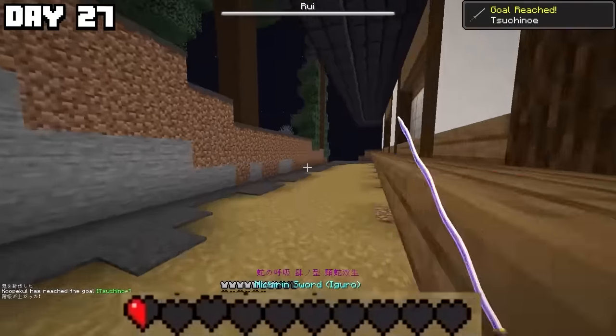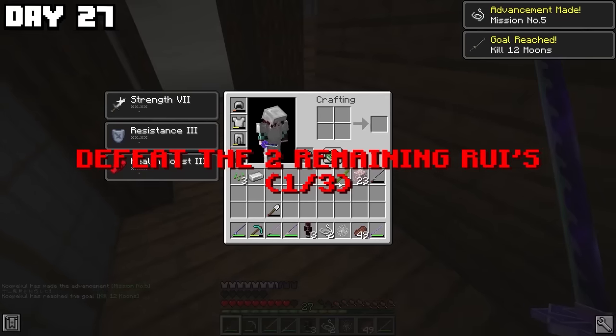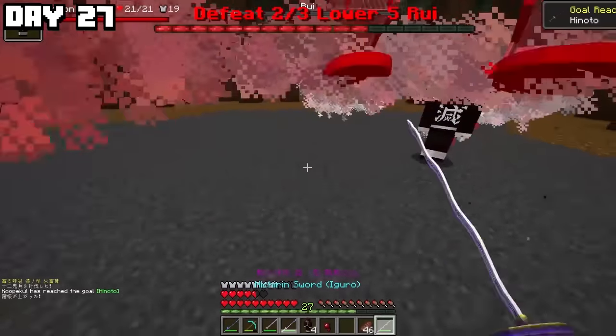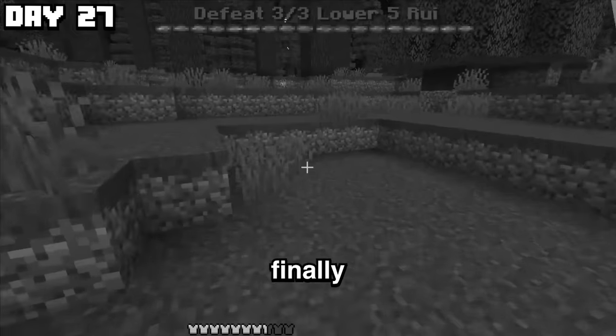I've only got six bonus hearts but I don't care — I'm not running away. I'm getting revenge for the Robux I lost earlier. Wait, is that Rui's dad? Why does he look like that? Wind attack — Rui defeated! I love these random events. And that's two out of three — and the last one. Now I can progress.